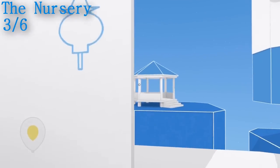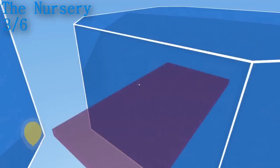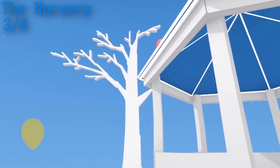For the third one, just as you are coming out the back of the house, you are going to see the balloon straight ahead of you. All you need to do is just make your way around, making some platforms, and then walk behind the gazebo and just shoot it. As simple as that.